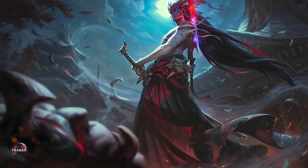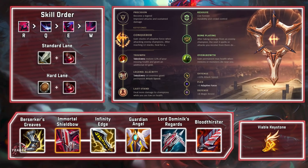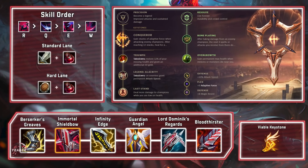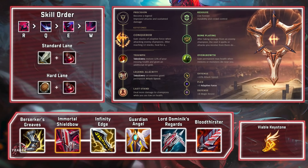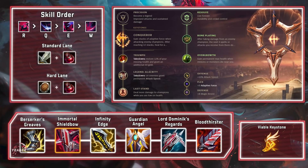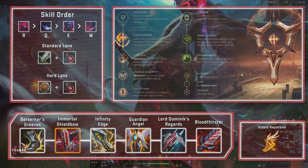They look at me and see only the mask. The Azakana have spread like a plague since the Noxian invasion. My work never ends. Before I chased a wayward gale. Now I hunt a storm of darkness. Where does the mask end and I begin?